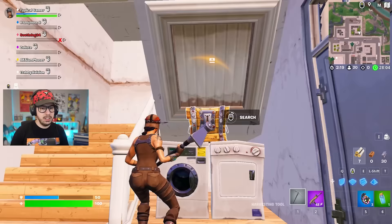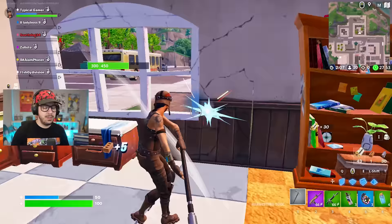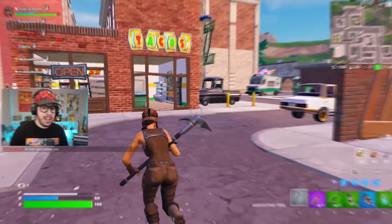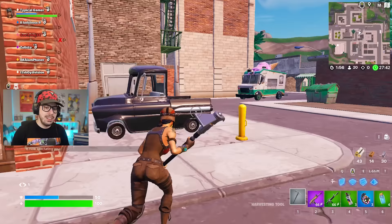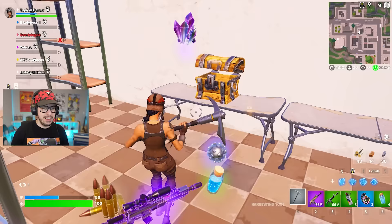We got another chest — let's pop it open. We got a normal AR and smoke grenades. Fun fact: this does implement the new mechanics added to the game, so you can sprint, slide, and mantle. But I believe they're actually going to take that out to match the same mechanics as Chapter 1 — so no sprinting, no mantling, no sliding. That'll give it that good old classic feel.